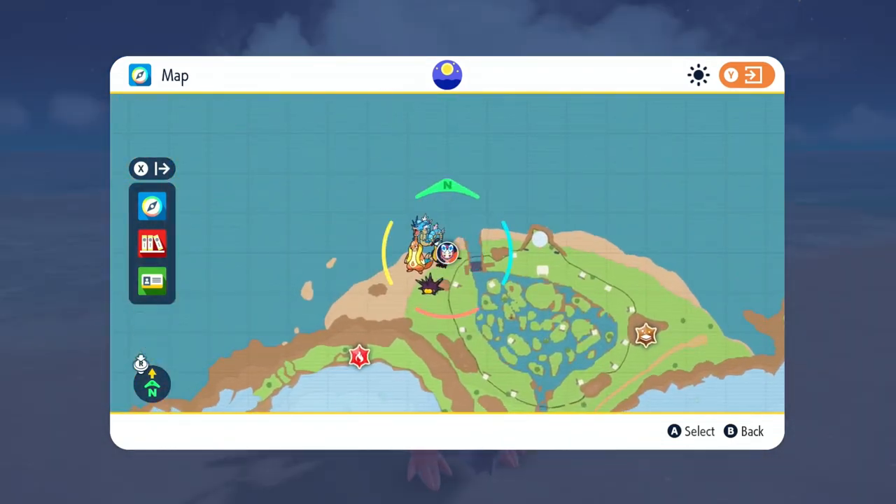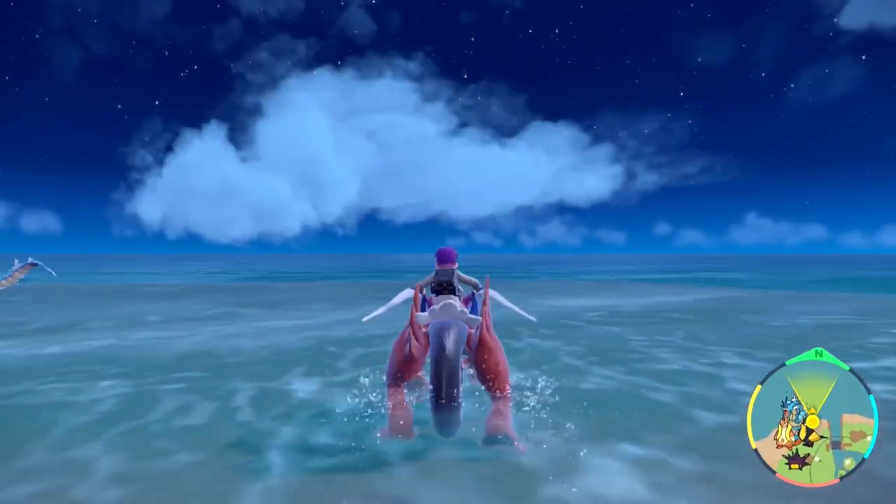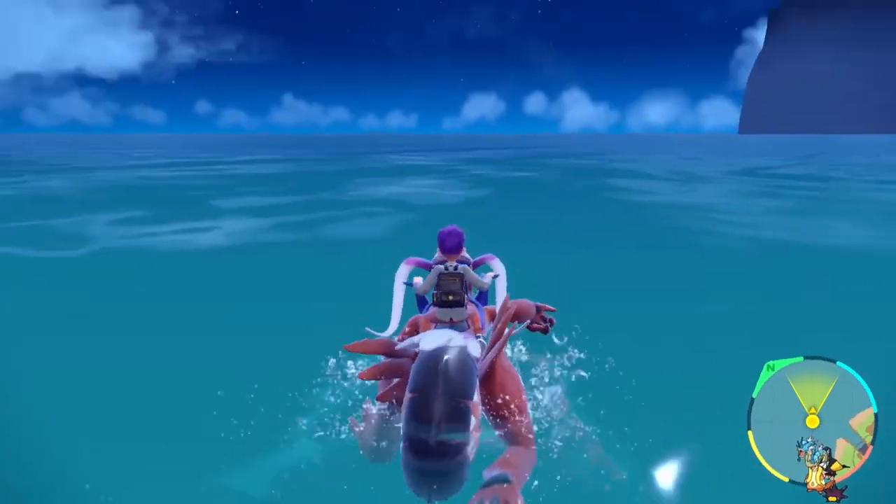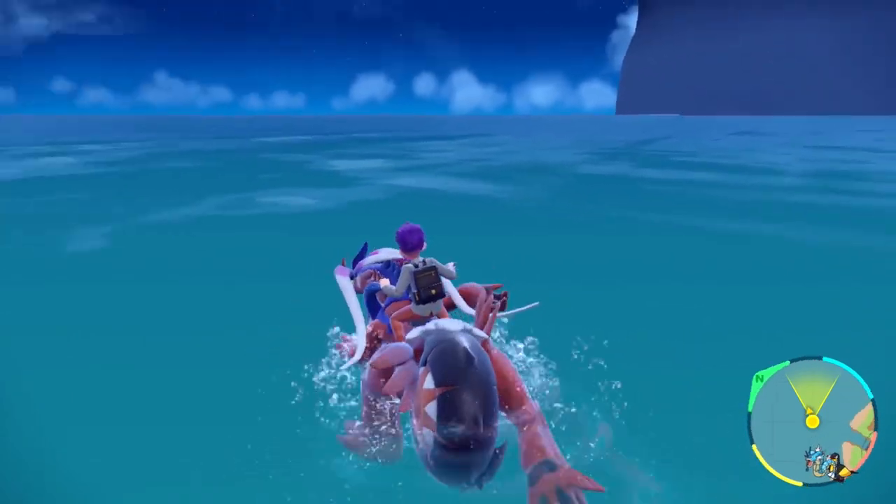You're gonna walk to the base here — you can find Cloyster here, this is where I caught mine. Go in the ocean and swim out to where you're actually swimming. Cloyster will spawn deep in the water and surface up to you, and you will eventually catch it that way.